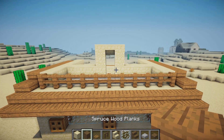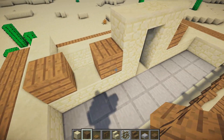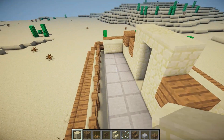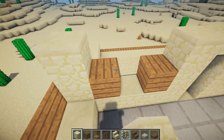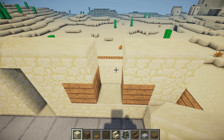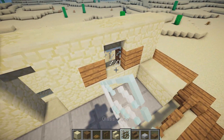Place an upside down stair on either side. Place a spruce wood block, leave a gap, and place another. On the end, place two sandstone blocks and a sandstone on top of each of the spruce wood pieces. In the middle gap, place an upside down stair with a glass pane in the middle block.